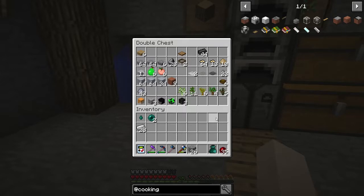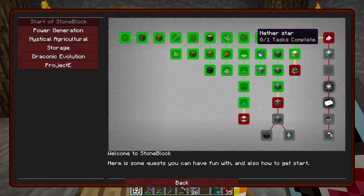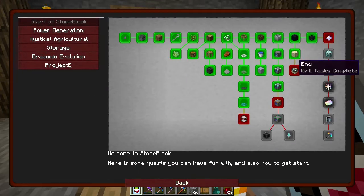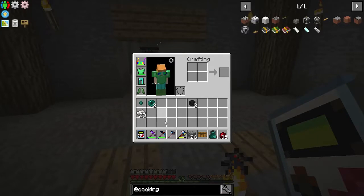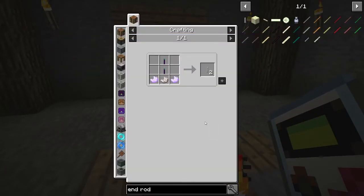Another quest we could do real quick — I got these wither skeleton skulls early on, and I think that's all you need. One of the beginning quests just requires you to have three wither skeleton skulls. I think we could probably do this end rod quest too, because you can craft end rods and the evil tears. You can craft end rods — yes, you can. The kicker is you need the lavender quartz from Botania.